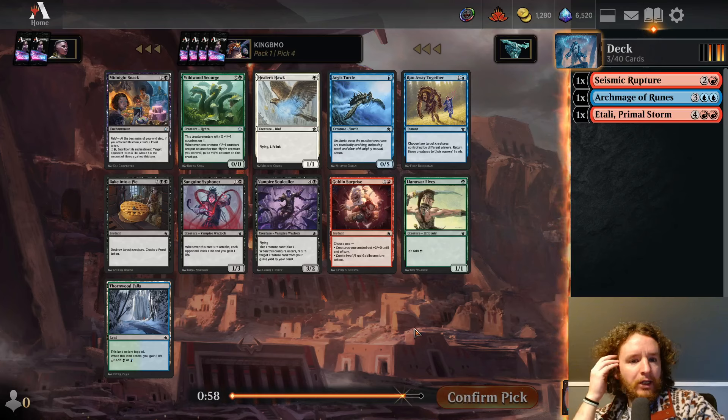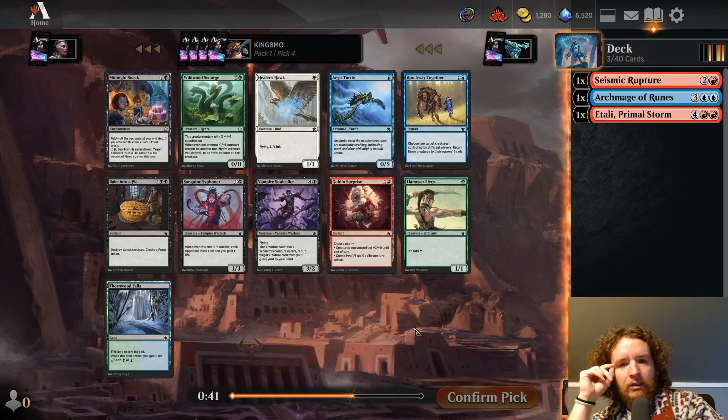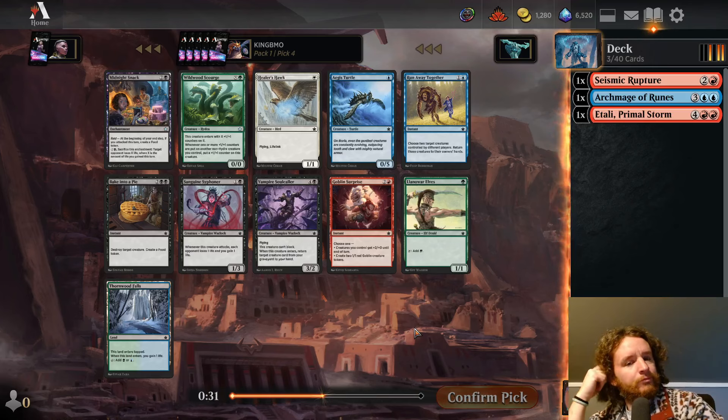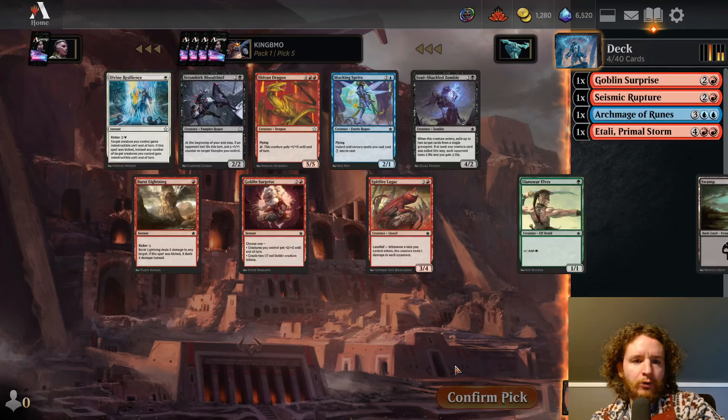Pick 4 — no real good blue card, no real good red card. I like Goblin Surprise in the blue-red spells stack because it's a spell and also a creature. I don't really want to force red-blue but I didn't think we'd miss two packs in a row. I'll take the Goblin Surprise and hold out a little bit longer for red-blue spells.